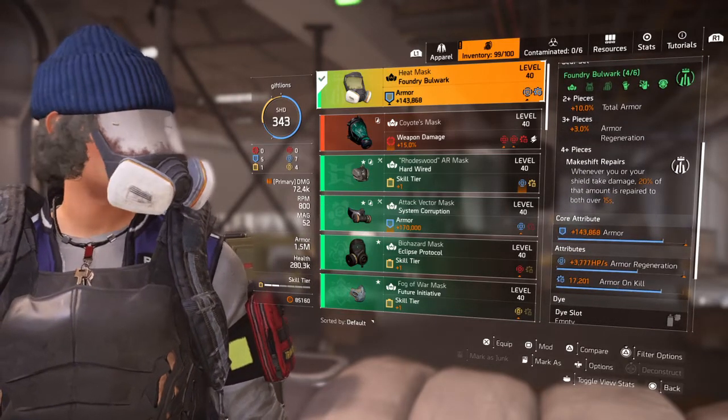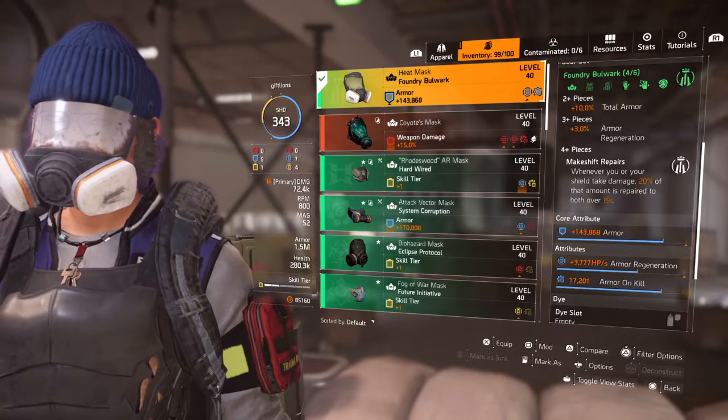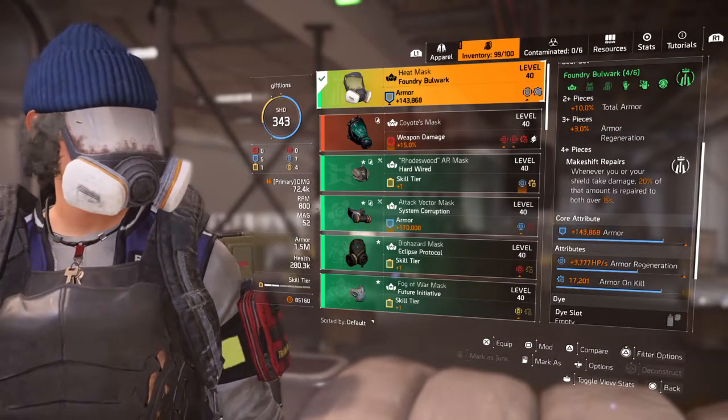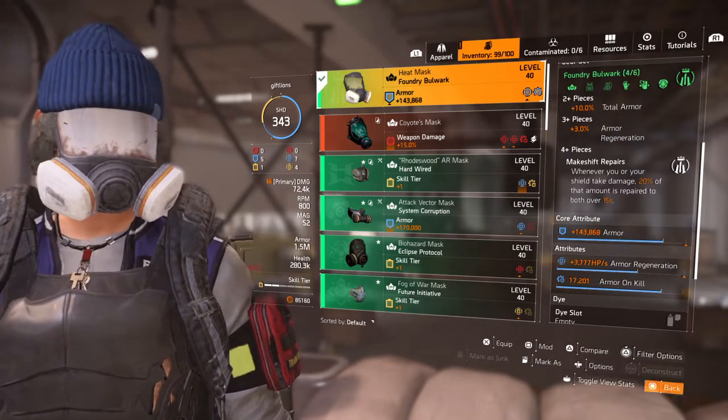I know the chest and backpack that are going to be behind the upcoming raid will make that repair happen quicker — so quicker than 15 seconds — as well as increase the 20% amount repaired. I haven't rerolled the mask yet, but I have armor, armor regen, and an armor-on-kill mod. I might take away the armor regen, since we already have so much, to give me more skill repair.